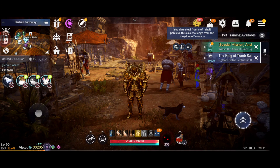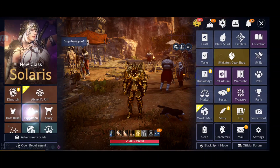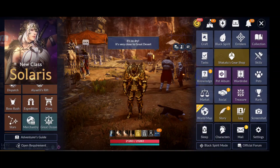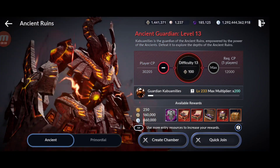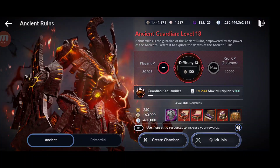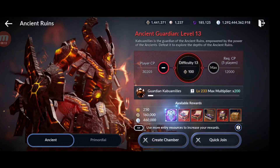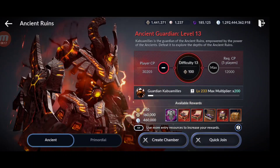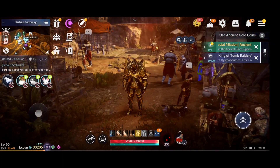Ancient ruins can also give you some silver — not crazy amounts, but still a worthwhile source to keep in mind.